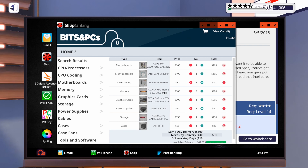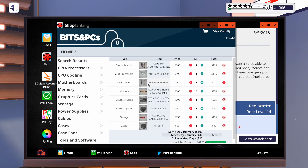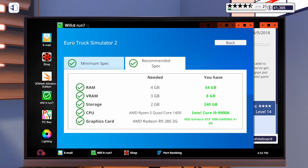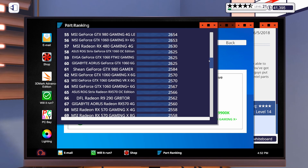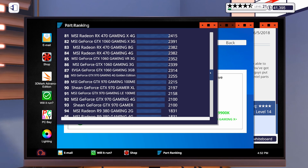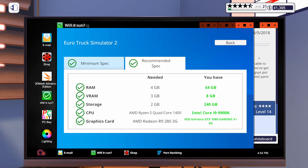So for this Euro Truck Simulator 2 build, we're going to go with the Asus TUF Z370 Plus Gaming, an i3-8350K which on the part ranking is up by two from the 1400 that was the recommended spec, a Silverstone HE-01 air cooler, two sticks of ADATA XPG Flame 8GB 3000MHz RAM, a 1060 Gaming 3GB, a 450W power supply, and an ADATA M.2 drive — 240GB — in an Antec P8 case. For the graphics card, it needed an R9 280, and we're going with a 1060 3GB, so we're definitely above what's needed for that build.